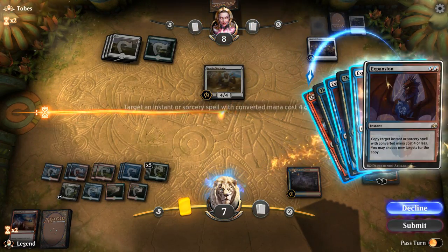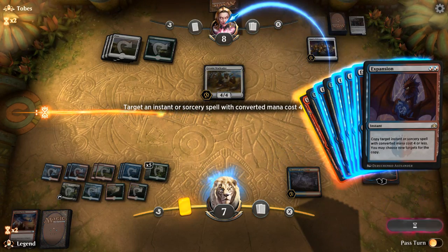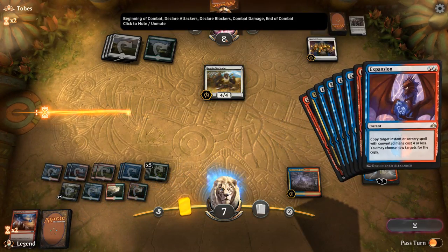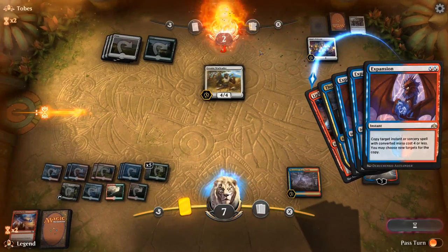Now we get to Lightning Strike at the opponent's face, copy it with Expansion, then Lightning Strike at the opponent's face again. Didn't do the math here, but we'll find out if it's enough. Otherwise we can still minus Ral on the Warleader. We copy Lightning, Lightning, Lightning — and yeah, this should do it. Sweet, just managed to kill the opponent this turn. Thousand Year Storm in action — on to the next one.